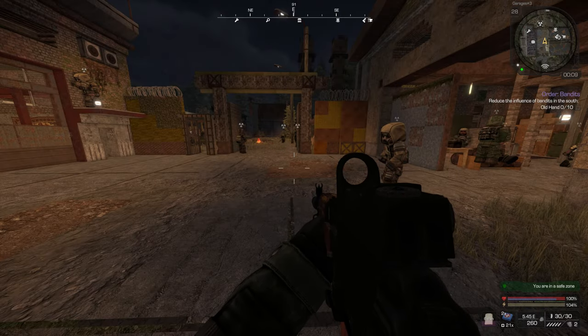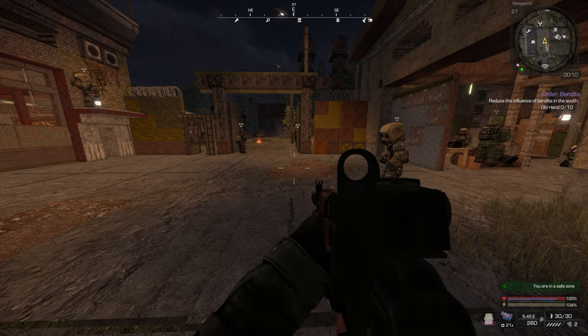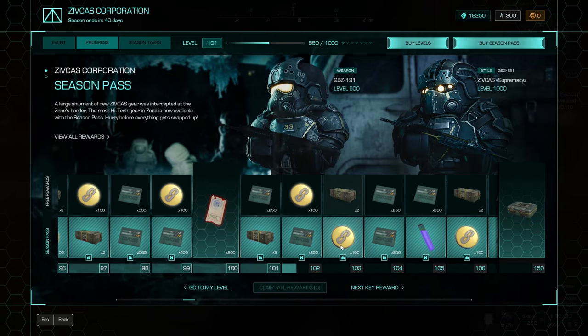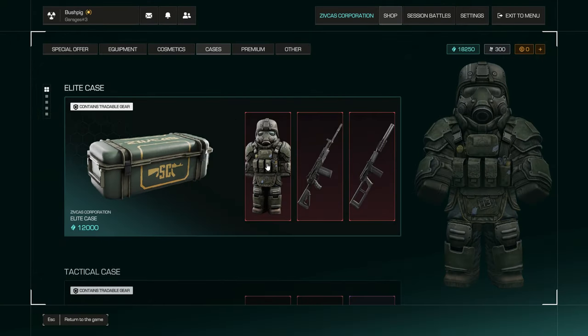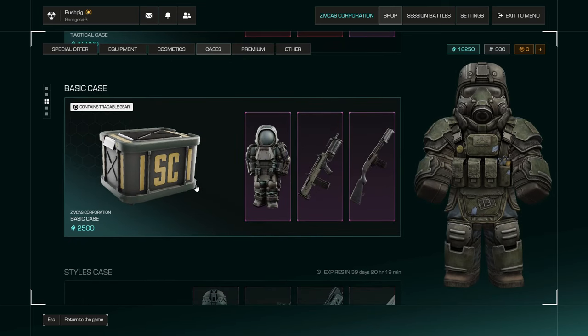I just wanted to talk about loot cases. We currently have the battle pass — season pass, whatever you want to call it — and it gives you a whole bunch of credits. You can take those credits, go to the shop, and buy loot cases: the elite ones, tactical ones, and the basic one.